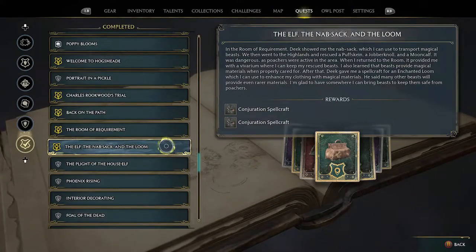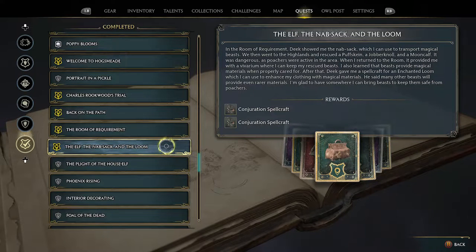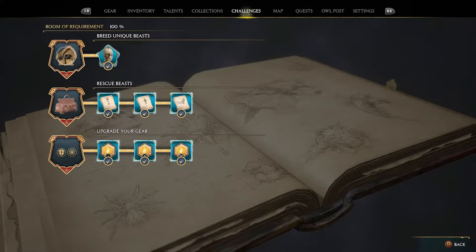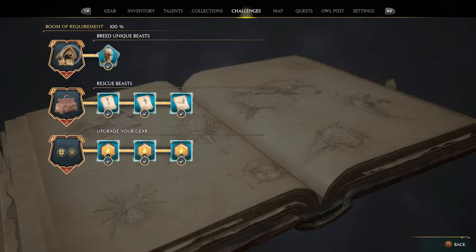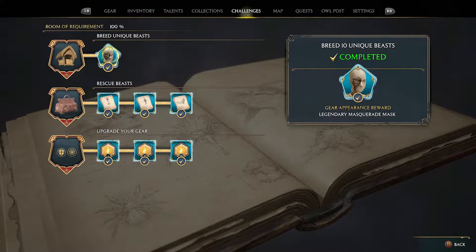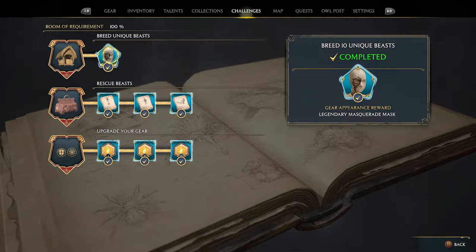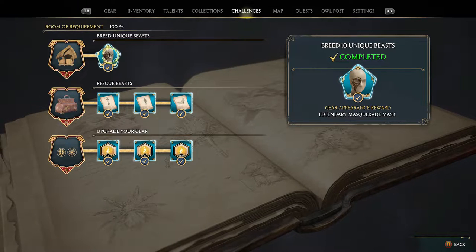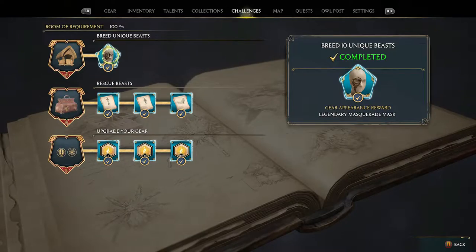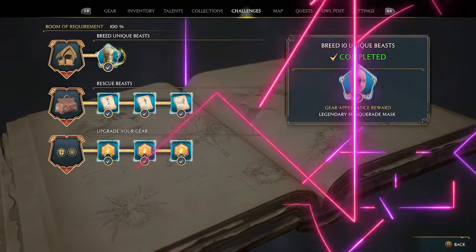Before you can go out and capture beasts, you're going to need to complete a bit of the main quest line to get the Room of Requirement, then complete the elf, the knapsack, and the loom. This gives you the knapsack, which is what you need to grab those beasts. It's worth investing time in this as it's one of your challenges — breed 10 unique beasts, which rewards you with a cosmetic and some nice XP needed to hit level 40.